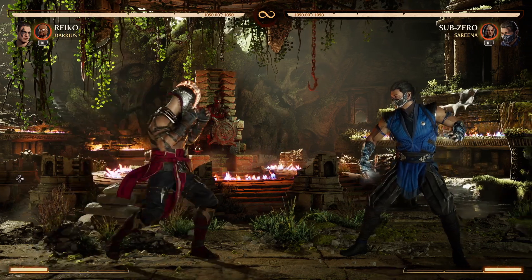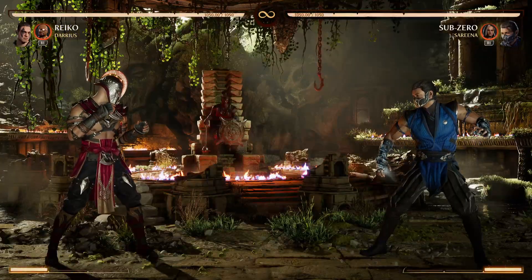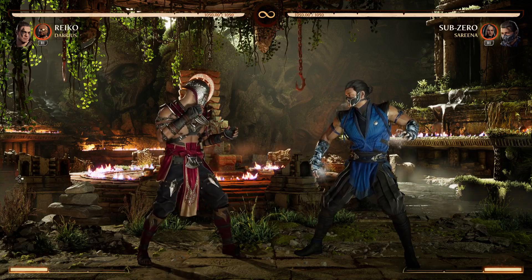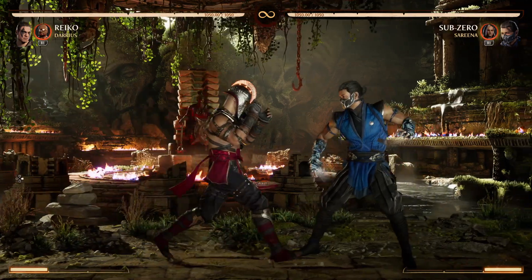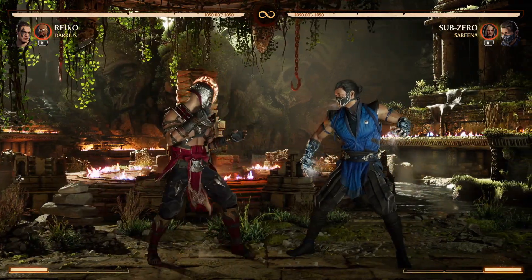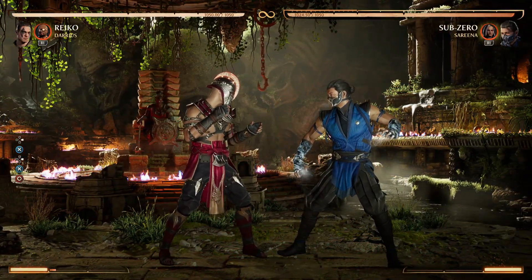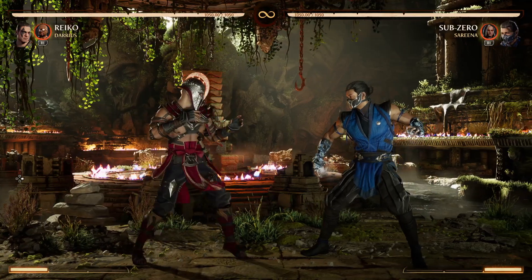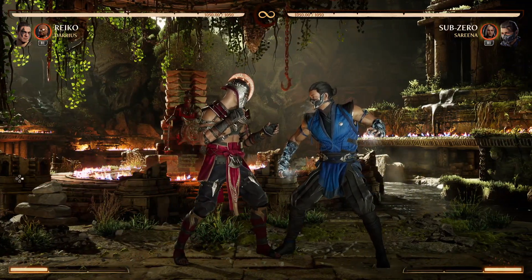Stand 3-4, stand 4-3, and stand 4 — all these kicks are highs except back 3, which has a mid. Stand 3, stand 3-4, stand 4, stand 4-3, stand 4-3-4 — all highs. You can let go of block and neutral duck on stand 3-4; if you see them go for stand 3, let go and duck the second hit for a full combo punish. Stand 3-4 is negative on block anyway. With a 6 or 7-frame standing button you can punish it, or just block and full combo punish with a slow mid.